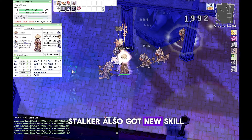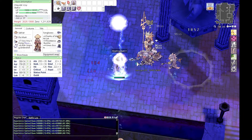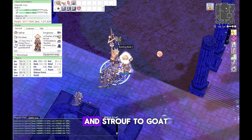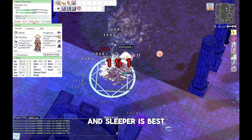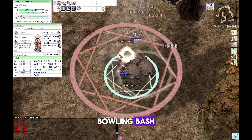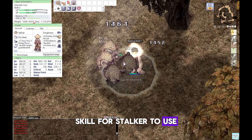Stalker also gets a new skill called Chase Walk, which can be buffed by Soul Link. From Merman and Strout to Goat and Sleeper is best for leveling between level 60 to 80. Bowling Bash is one of the most useful skills for Stalker to use in early leveling.